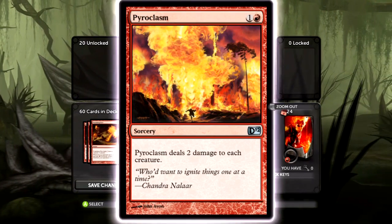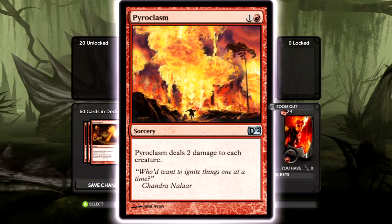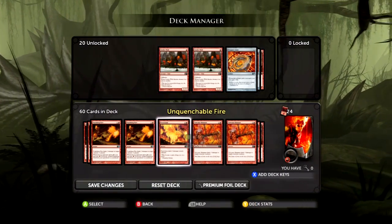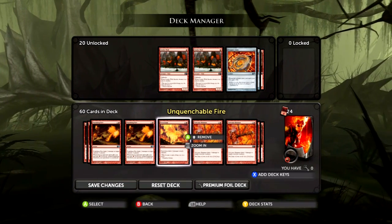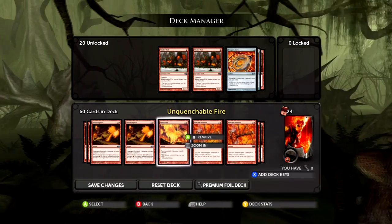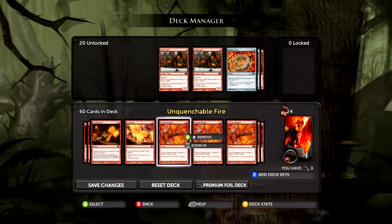Pyroclasm deals two damage to each creature. It's really nice — it can give you card advantage if they have like three or four creatures with less than two toughness, and you can just kill them all. Just be wary because it'll basically kill all of your guys too, since everyone except the big creatures has less than three toughness.